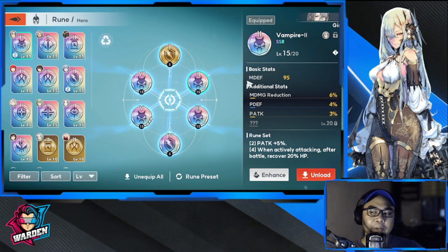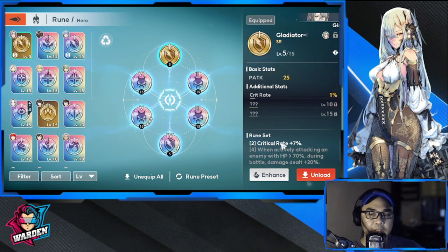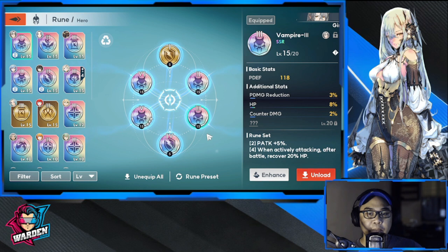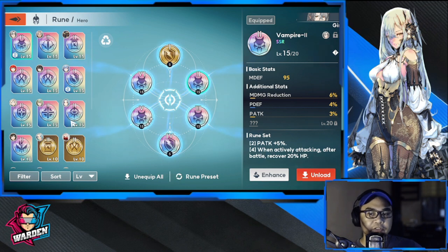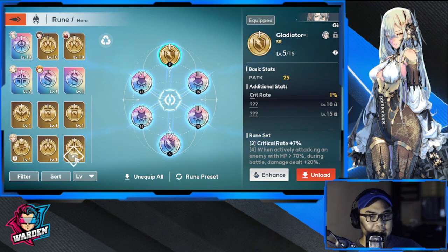For runes, you'll need Vampire because most of his first strike effectiveness depends on HP being above 50%. The Vampire set keeps him healed. The second set should be a critical rate set — such as Gladiator — to give him a higher crit rate. Since he usually has one shot per encounter, a higher critical rate means more damage output.